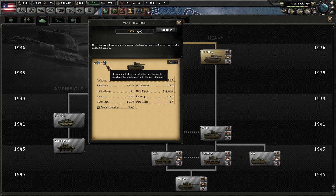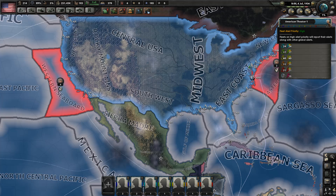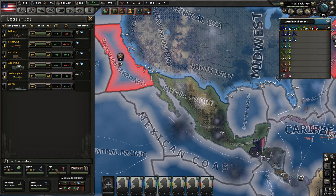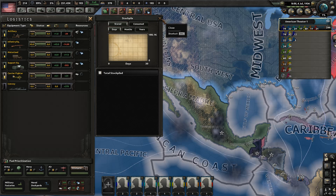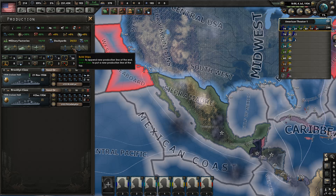Tank divisions always come with a little bit of oil with them, but they can become cut off and that'll cause penalties — they won't be able to fight effectively. So if you're playing a country like Germany that uses tons of tanks, you need a constant oil supply. You can also change the fuel priority here, kind of like when you're building divisions, and this lets you see what your stockpile looks like.